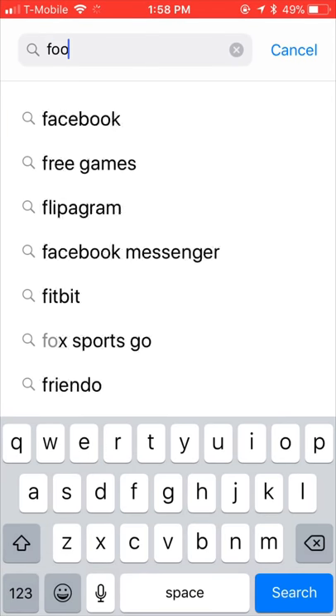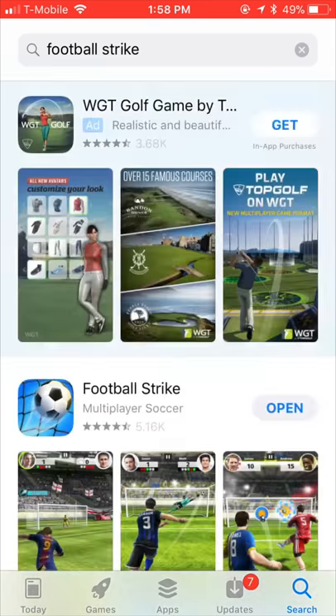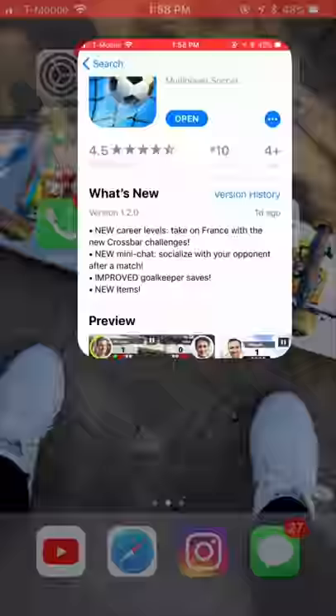Let's search it up again — Football Strike. Alright, so right there, guys: New Career Levels. Take on France with the new Crossbar Challenges. New Mini Chat — socialize with your opponent after a match. Improved Goalkeeper Saves. And new items. So that is really awesome.